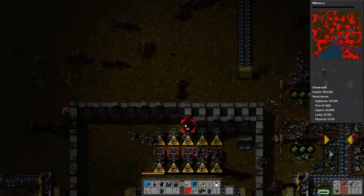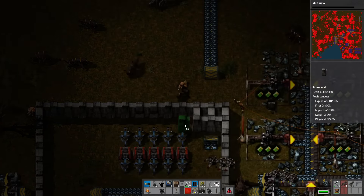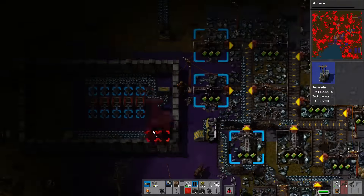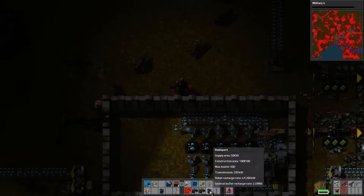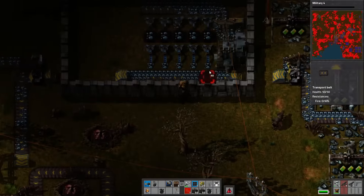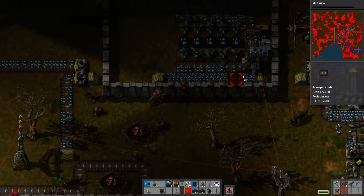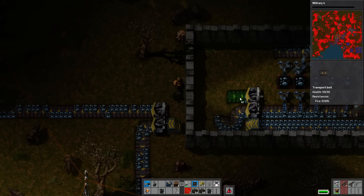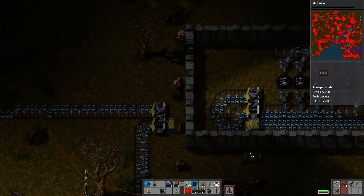So we'll bring this bit back and then we'll have enough room to bring that belt around. We do need power, though. I will use a substation, right there. There we go, it's all being unloaded, now we just need an output belt. I don't think I want to hook it straight up because everything's on one side of it, so we'll do a little bit of a belt balancer. We'll get a splitter and do our standard straight line one.